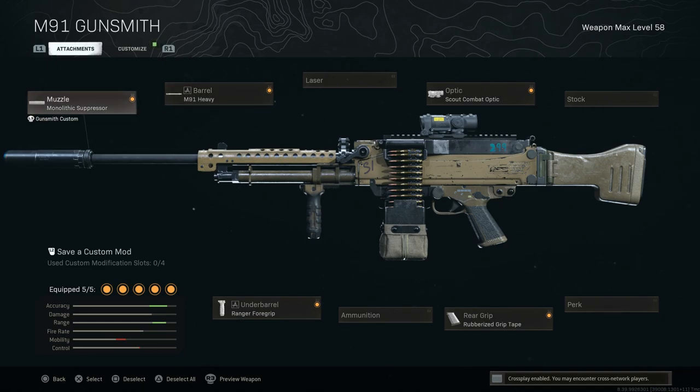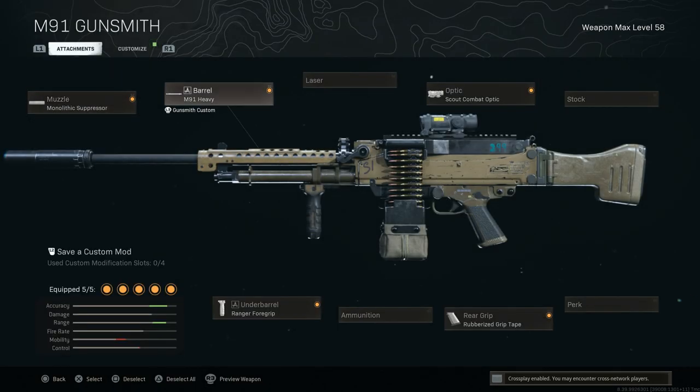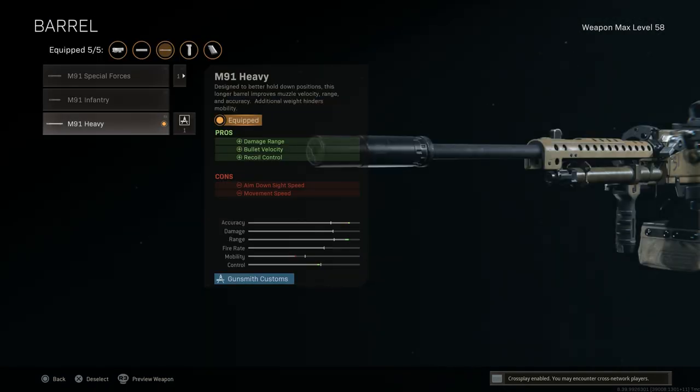First off, we're going to use the MG5, or the M91. You'll see it running a Monolithic Suppressor — I've used this build before and keep coming back to it, it's one of my favorite LMGs. The Monolithic Suppressor gives us sound suppression and damage at range; the cons are ADS speed and aim walking steadiness. I'm running the Heavy Barrel for damage range, bullet velocity, and recoil control.